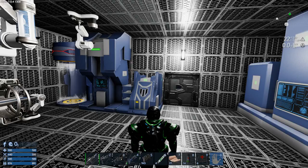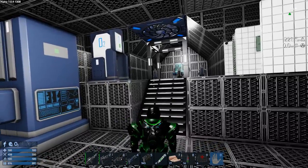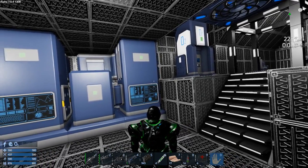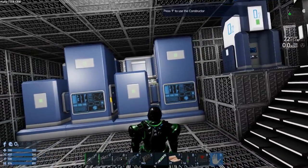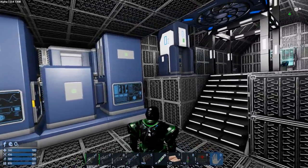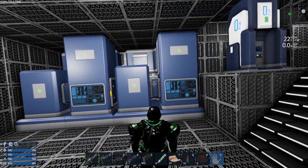Hey GTI fans, welcome back to another episode of Imperium Galactic Survival. This is your host Zealot, here on the GTI Alpha 7 server. Last episode you saw me go around to Oscutune in the SV and mine some Arestrium. There is a ton of Arestrium and Zaskosium down on that planet, and I mined out that Arestrium deposit and got like 10 stacks of ore from it.